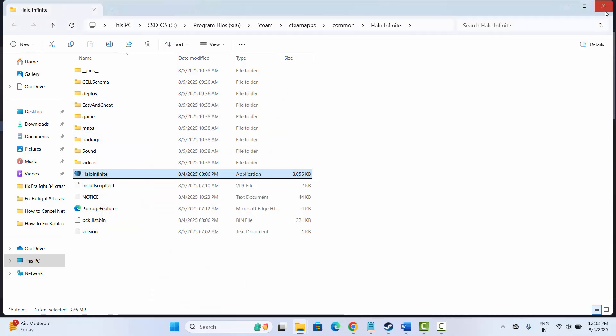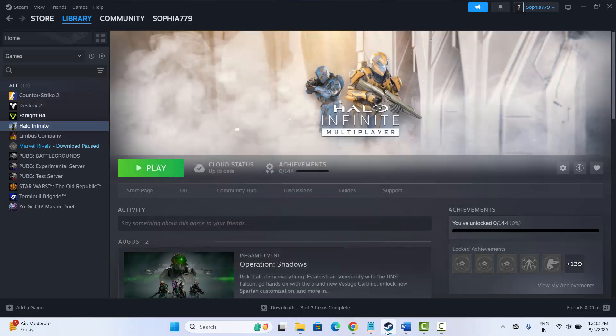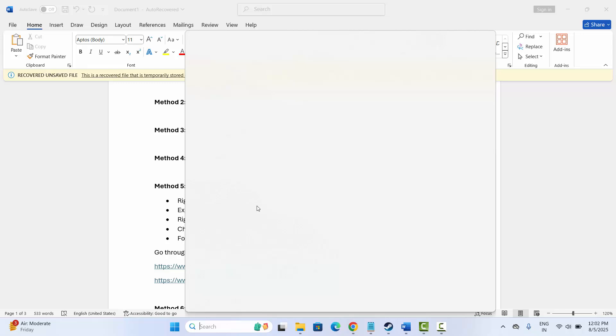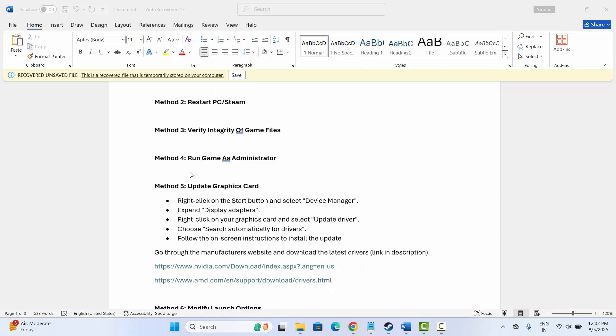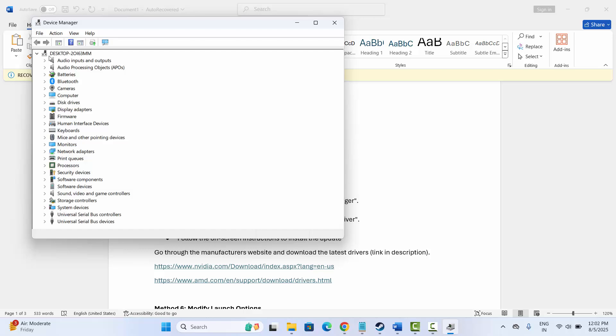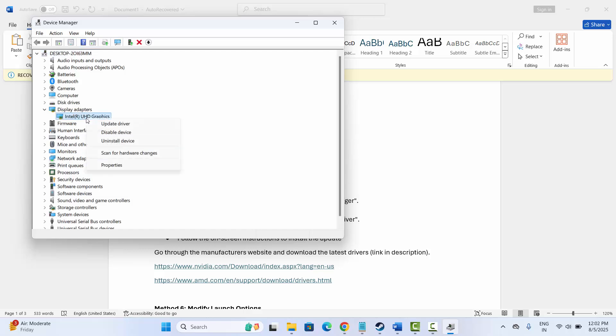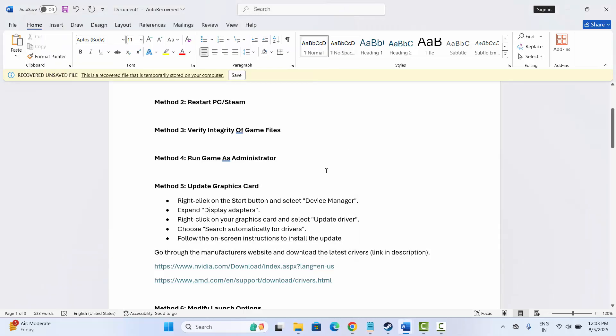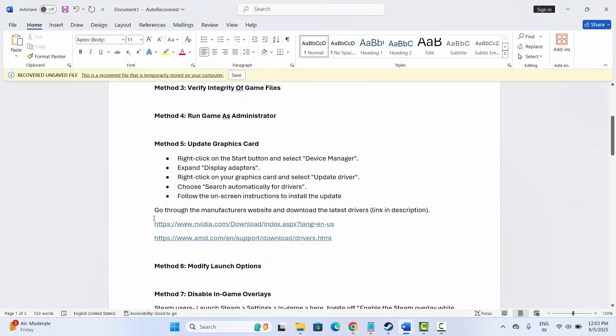Next is to update your graphics card. Make sure your graphics card drivers are up to date. Go to the search option, search for Device Manager, open it, expand Display Adapters, select the graphics card, right-click, and click Update Driver. Then click Search automatically for drivers to install the latest drivers. A download link is also provided in the description.